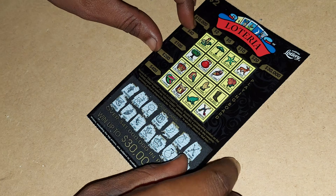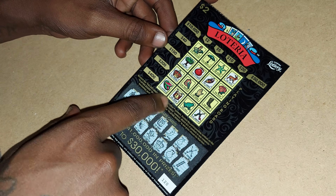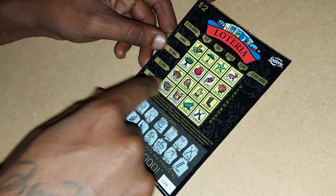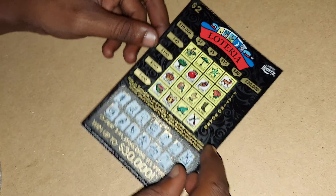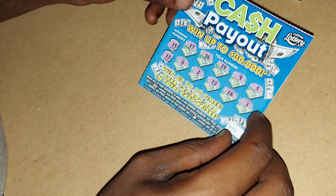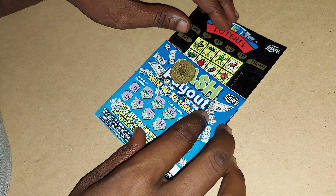Alright, so on the two dollar Loteria ticket 120, we're missing the rose for $100, we're missing the frog for $400, the rooster for $2, and we're also missing the parrot for $30,000 — that would have been nice. But ticket 120, this ticket's a bust. So I spent four, I won back zero. I'll definitely probably go pick up some more of these Cash Payout tickets, which I've never scratched before. Anyways, please don't forget to like and subscribe to my channel, and I'll catch y'all in the next video — thanks!